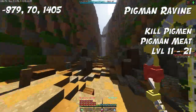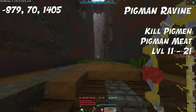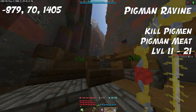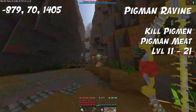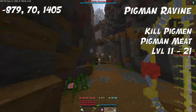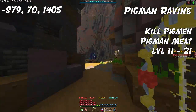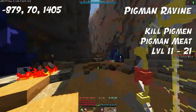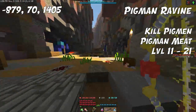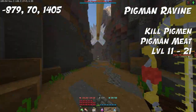For the next ingredient, level 11 up to level 21, we're going to head over to the Pigmin Ravines south of Ragni. Here you can kill Pigmin to get Pigmin Meat. They spawn near the southern gate to Ragni, in this camp-looking area in the middle, and also further south in a tunnel leading over to Troms, where they spawn in large numbers. Get Pigmin Meat up to level 21, where you can start using the next ingredient.